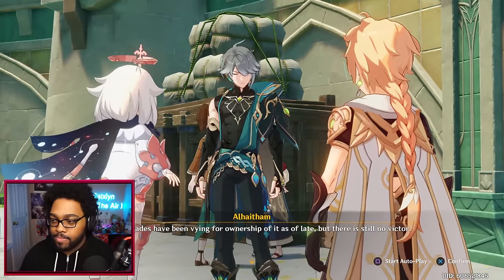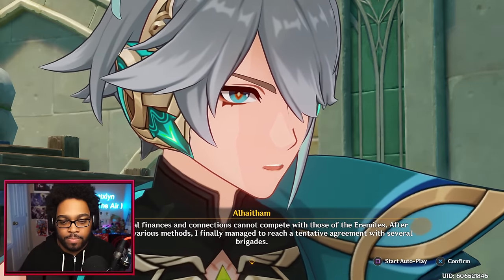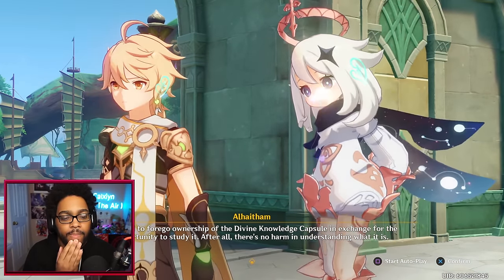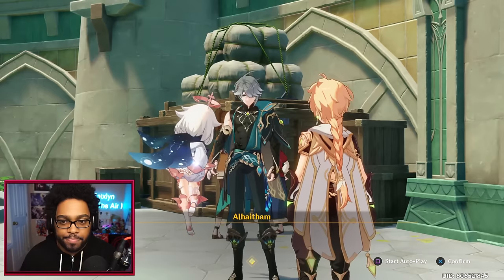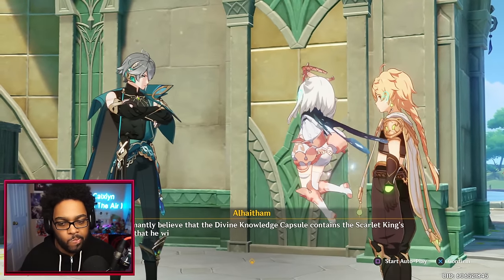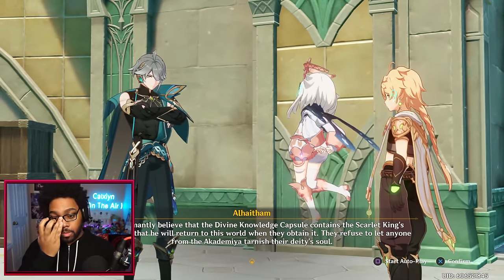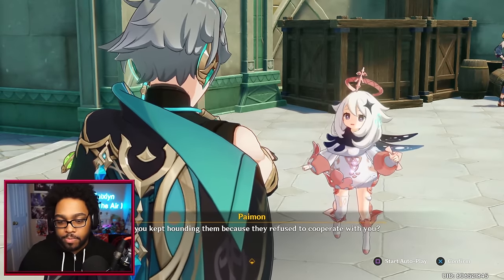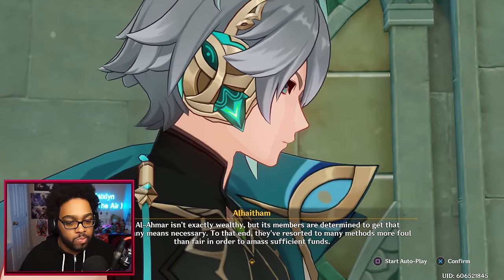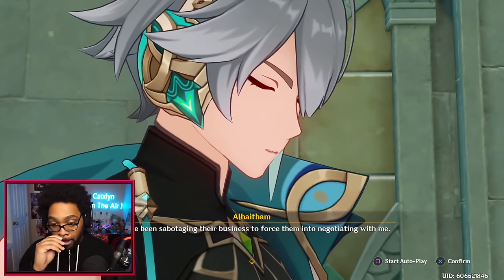'I am investigating because I'm curious as to what the divine knowledge capsule truly is. The Eremites in Port Ormos also have their eyes on it — it is extremely precious. Several brigades have been vying for ownership but there is still no victor. My personal finances and connections cannot compete with those of the Eremites. After attempting various methods I finally managed to reach a tentative agreement with several brigades — I agreed to forego ownership of the divine knowledge capsule in exchange for the opportunity to study it. However, there are those less amenable to negotiation, such as Ayn al-Ahmar — they adamantly believe the divine knowledge capsule contains the Scarlet King's power and refuse to let anyone from the Academia tarnish their deity's soul.'